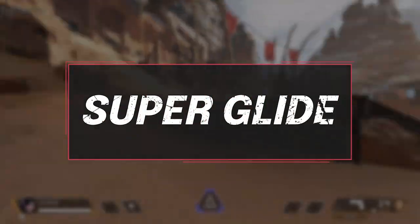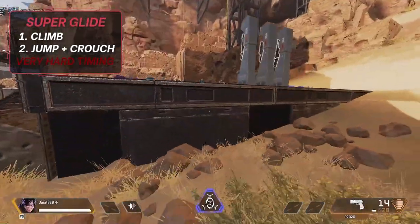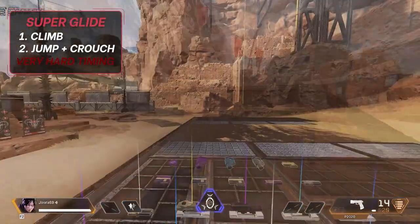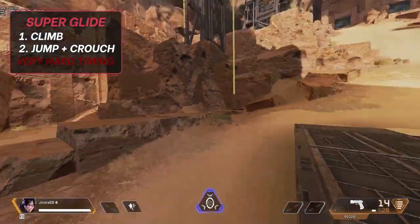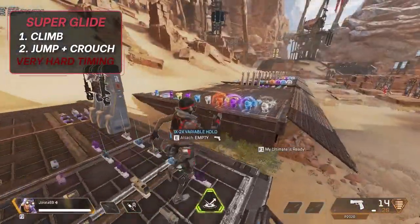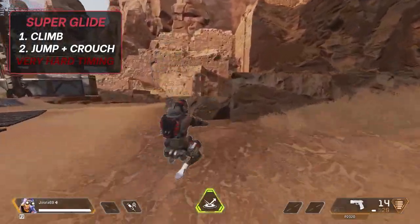Next is the super glide. This is where you come up to a box or wall, climb it, and as you hit the top you slide and get sent flying at full speed. In practice, as you finish your climb at the pinnacle of the animation, hit crouch and jump at the same time — just tap them, don't hold. Do it properly and you should be sent flying forward into your super glide.